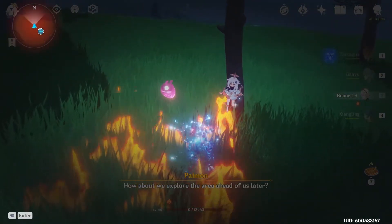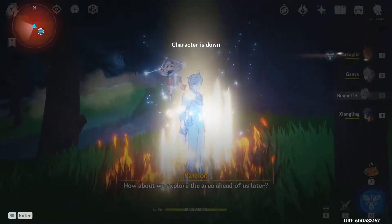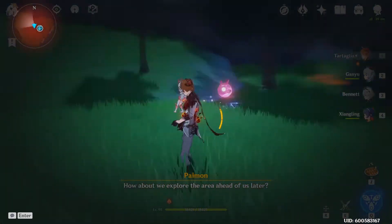Now once you're dead, quickly switch to the map and teleport to any location. It'll tell you that character is down and switch to a different character. And now there you go — you have Paimon forever with you.